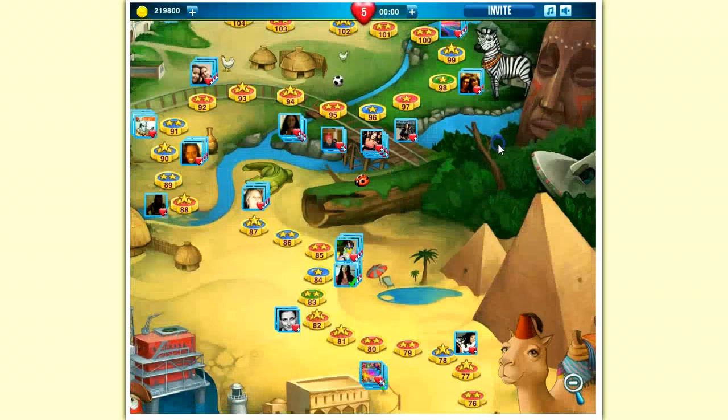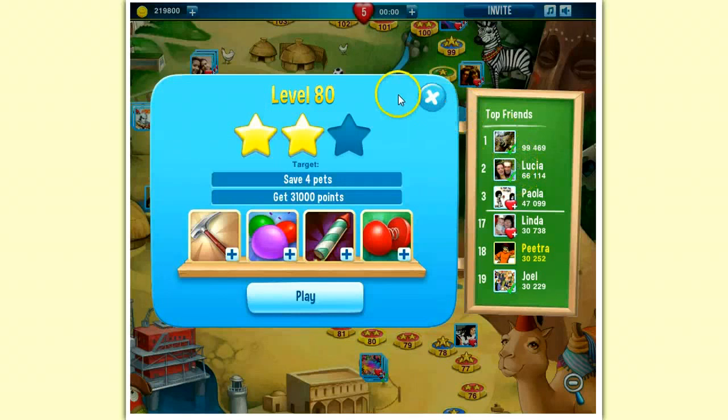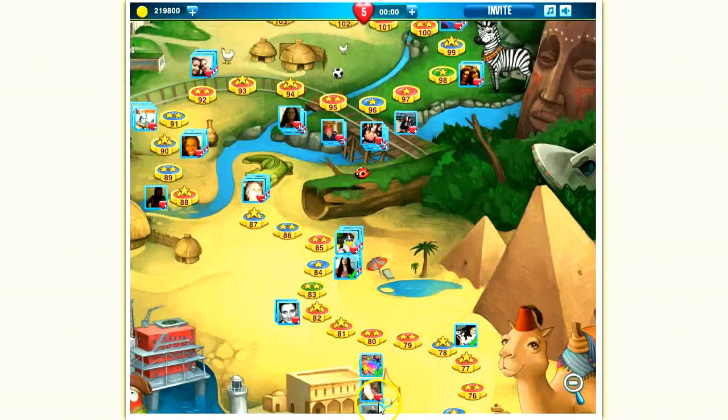I want more coins. That means I need to send out a lot, a lot of lives. I actually go through the map a few times each day sending out hearts, so that I gain a lot of coins.